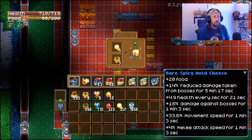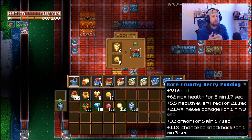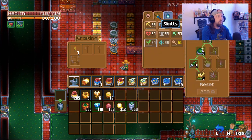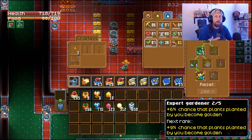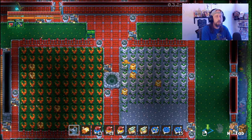Rare spicy mulled cheese: 14% reduced damage from bosses for 5 minutes, plus 18% damage against bosses for 1 minute - so not only are you taking less damage but you're doing more damage - plus 4% melee attack speed, plus 33% movement speed, plus 4.9 health every second, plus 20 food. That's really good with puffy and bomb peppers. Then rare country berry pudding: plus 62 max health for 5 minutes, 5.5 health every second for 21 seconds, 21.4% melee damage for 1 minute, plus 32 armor, plus 11% chance to knock back for a minute. Definitely recommend putting points into Expert Gardener, especially once you hit 15% and start growing these - your food is going to be ridiculous.